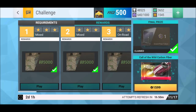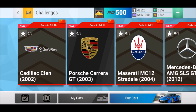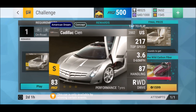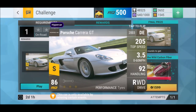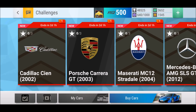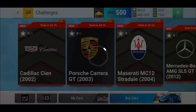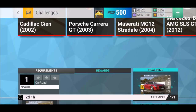Now the big question — which car should we take? We got the Cadillac, the Porsche Carrera GT, the Maserati MC12 Star Dollar, and a beautiful legendary AMG SLS. Which one should we take? That's a question I'll answer tomorrow — in tomorrow's video I'll pick my legendary. See you again, bye bye!